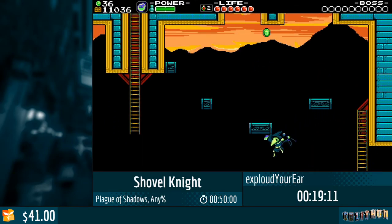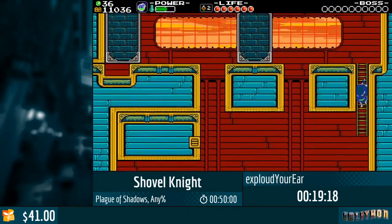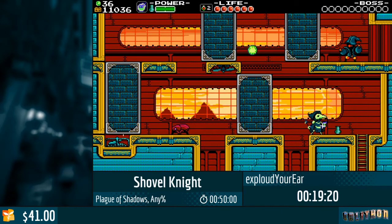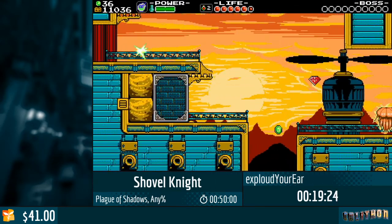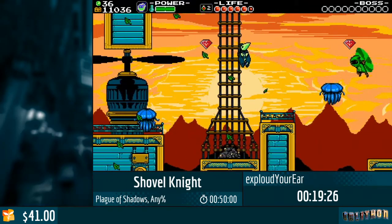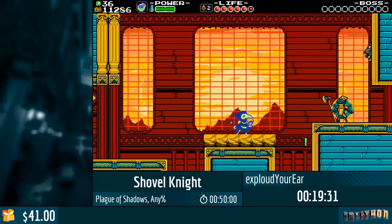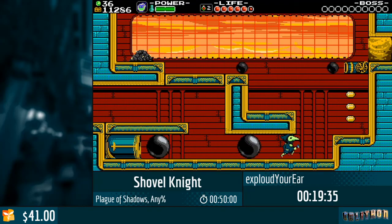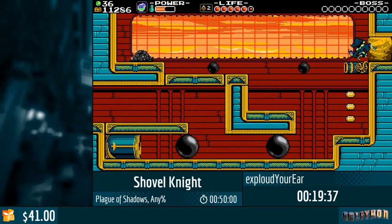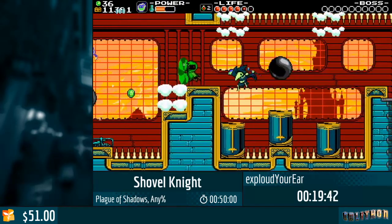You see those cutscenes with Mona. Mona is trying to trick Plague Knight into being romantic, but it's not working that well because there's always someone to bother them — usually that guy is Percy, the horse guy you see from time to time. And there's also Black Knight who might not help with that, but you'll see him later.